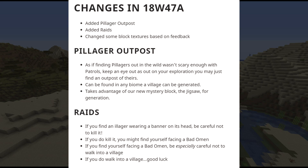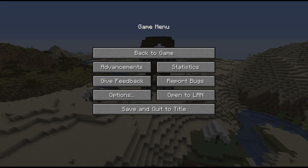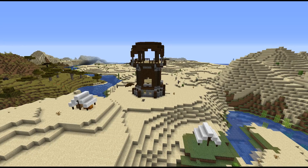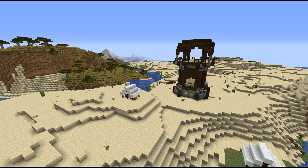I guess what we could do is look at the rest of the bug fixes and then we're gonna try to find a village and mess with it. Fixed in 18w47a: leashes spazzing out — that's repaired. Eating block entities makes lava particles. Dying shulker boxes doesn't work — shulker boxes cannot be dyed, resulting in duplication. Oh snap.